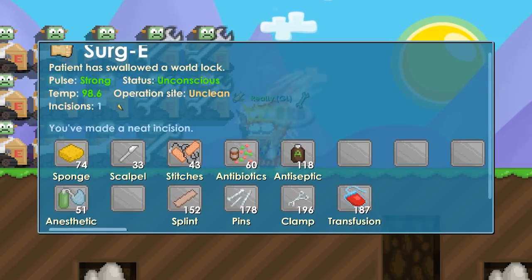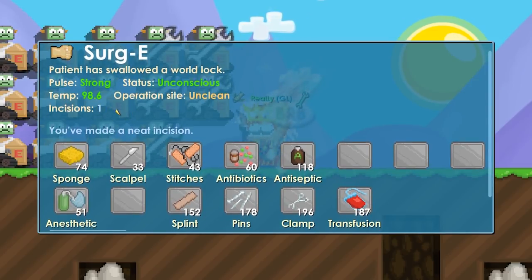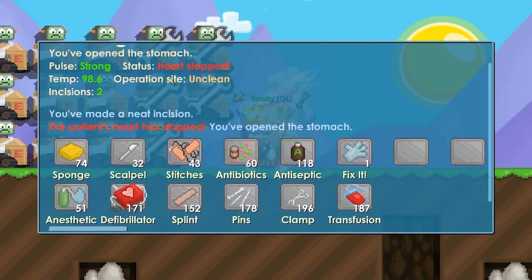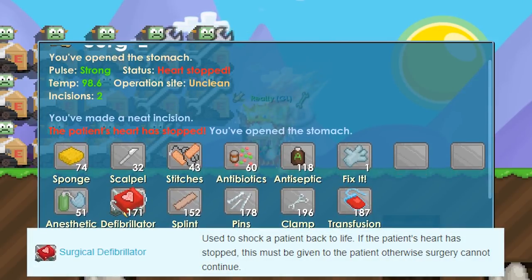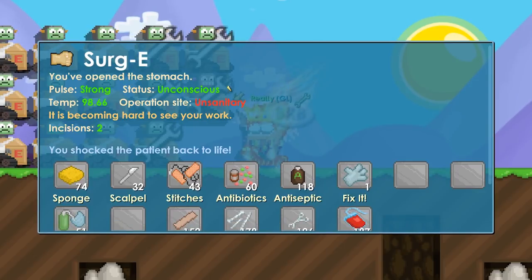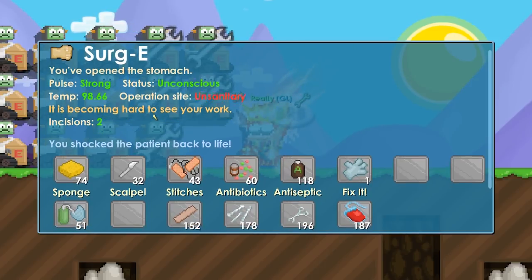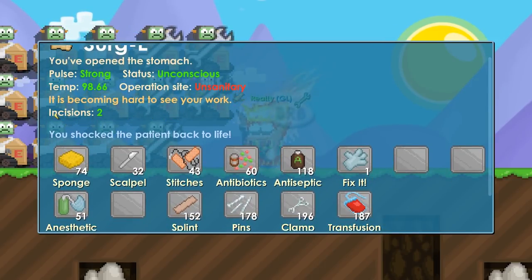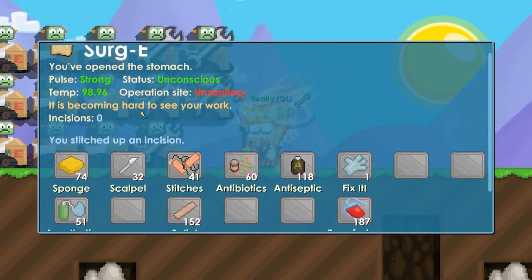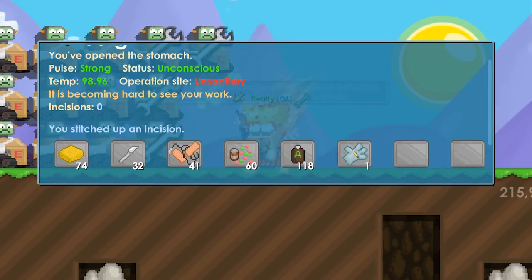Now we can freely cut into him and finish the surgery. Press the scalpel to make an incision and keep doing that until it's green. If his heart stops, you must use the defibrillator right away or he'll die. Once his heart is restarted and all incisions are done, use stitches until the incision count is back to zero.